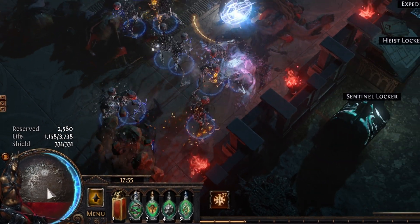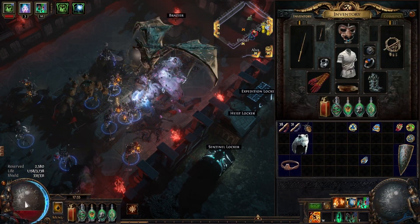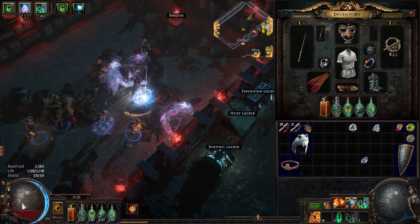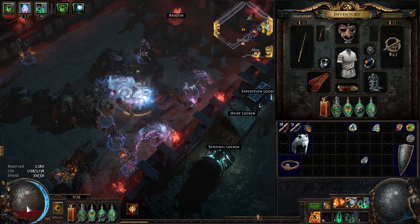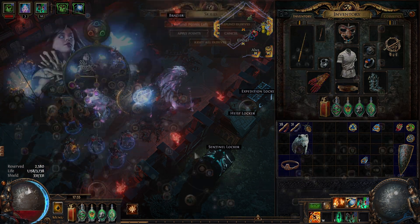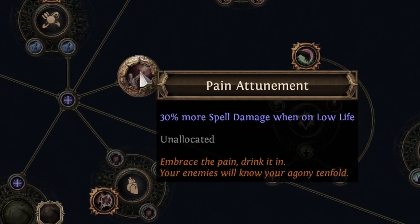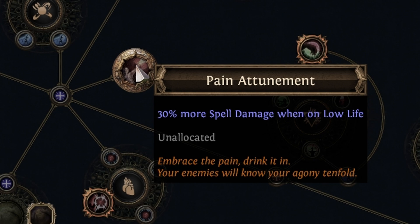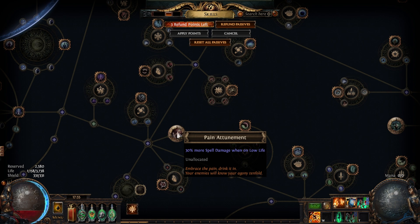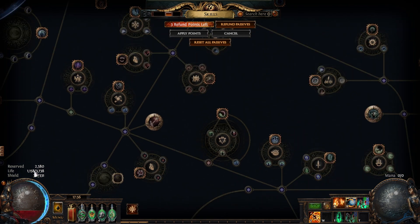Why would we ever want to do this? Less life means less survivability — this is for low life builds using Petrified Blood. Petrified Blood means you can't go above 50% life with regeneration unless you use a flask, so that top 50% is useless and you fill it with auras. On the tree there's a node called Pain Attunement giving 30% more spell damage when on low life, which is classed as below 50%. You block yourself up to 50% with auras and gain 30% more damage. This is typically done with large energy shield builds.